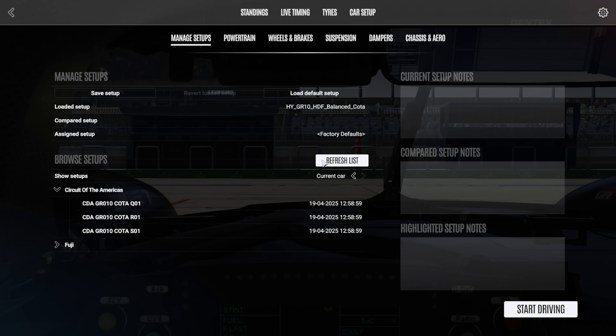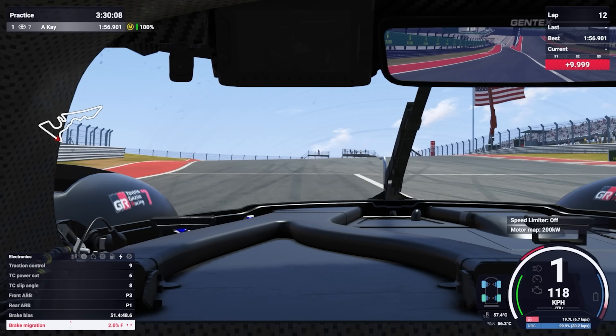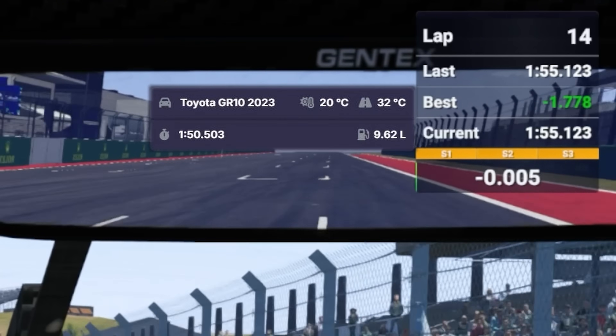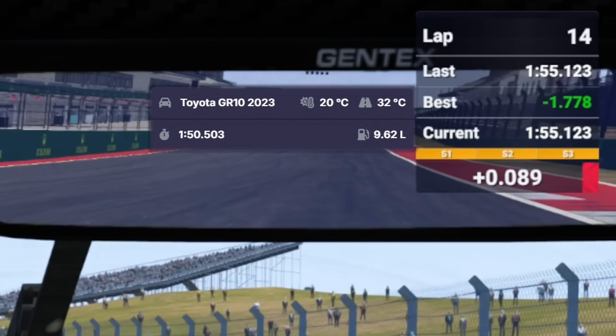Once we're ready, we head into the car setup menu in-game and select the setup for the car which has been automatically loaded for us by the app, and then we head out on track to set our initial lap. Once we take a few laps to get used to the track, we set an initial lap time of 1:55.1, which is still 4.6 seconds slower than the reference lap, so there's a lot of time to make up here.